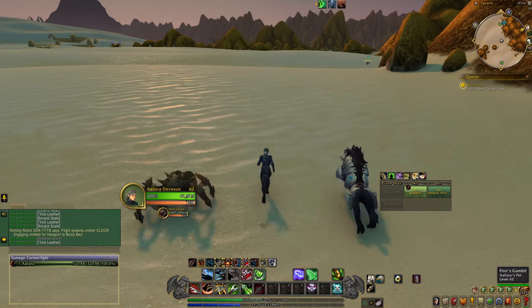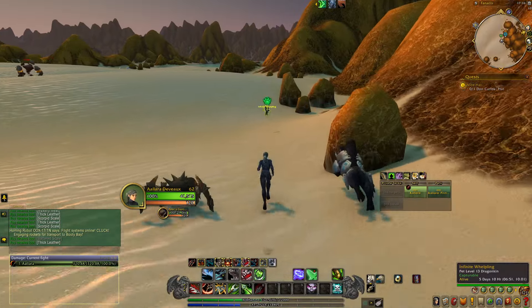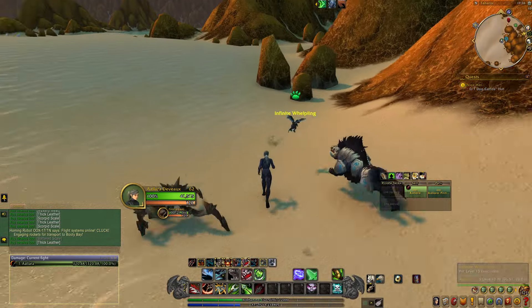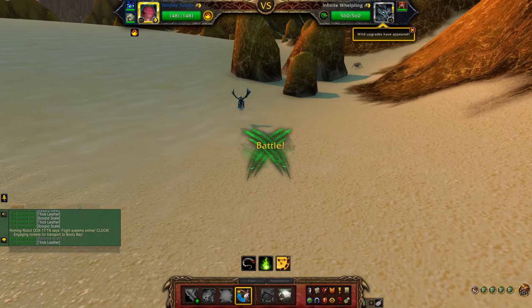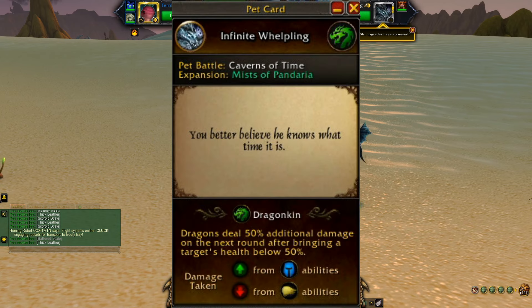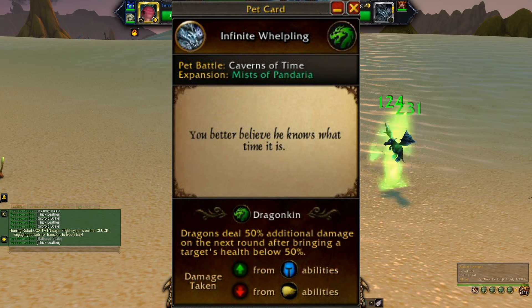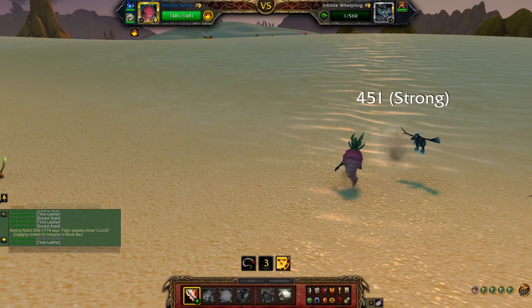Once you find the whelkling you're after, go ahead and battle it — business as usual, nothing special is required. Now as always I use my Terrible Turnip because it keeps me from dropping it below one health, and then always to follow up is Father Winter's Helper and my Rusty Snail because they get the job done. And the fun fact for the Infinite Whelkling: you better believe he knows what time it is. That's good because most of the time I don't.